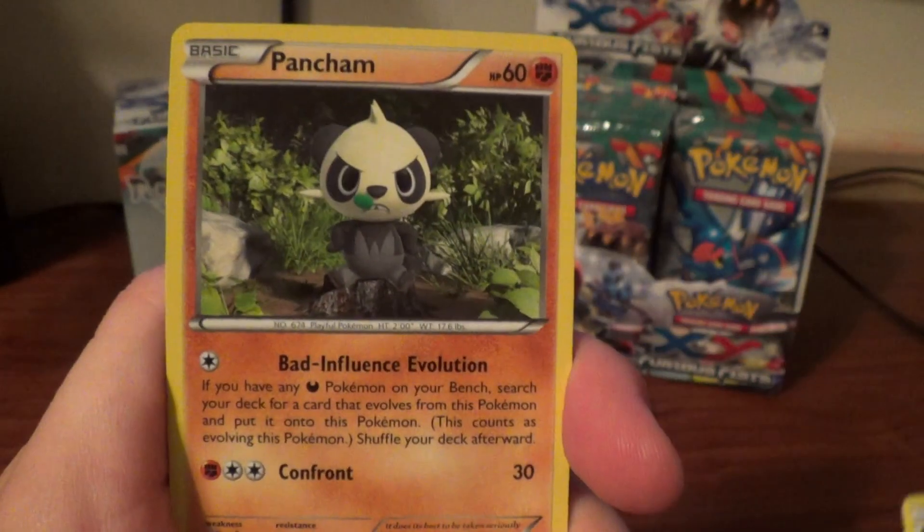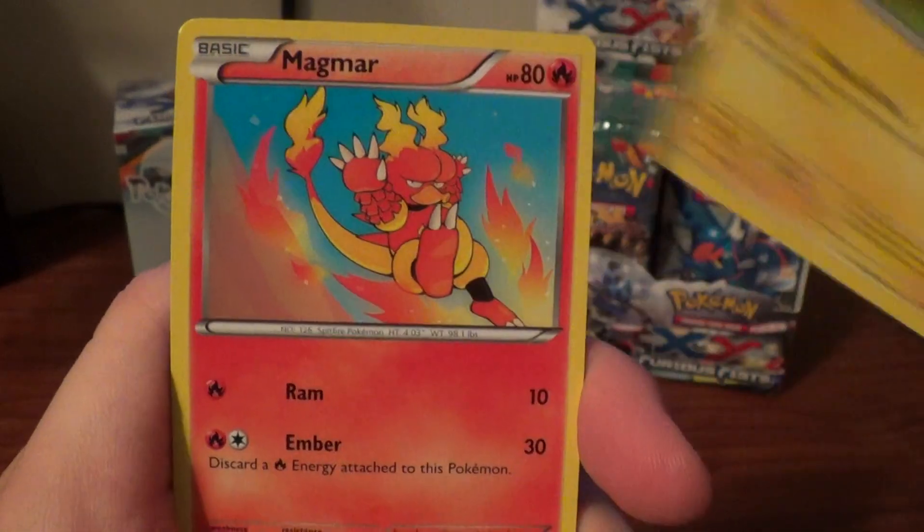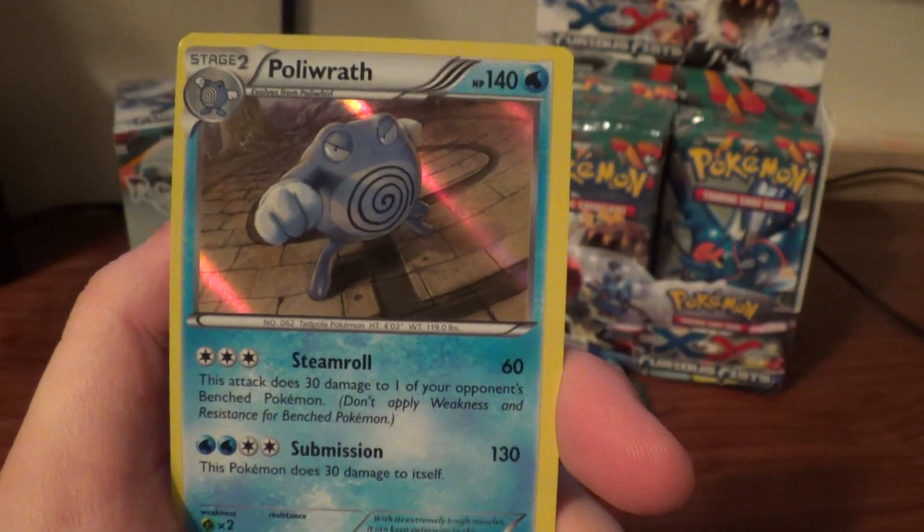Fighting Stadium, Pancham, Strong Energy, Pikachu, Magmar, Hawlucha, Makuhita, Machop, Reverse Rare Beartic, and a Hollow Poliwrath.